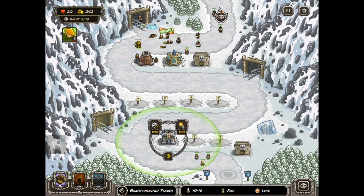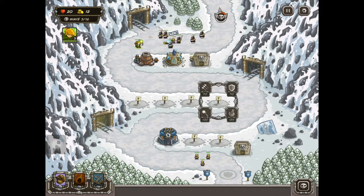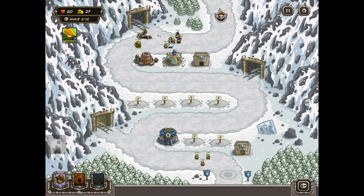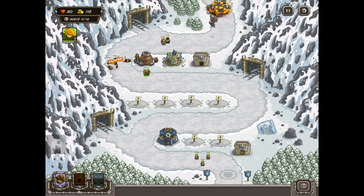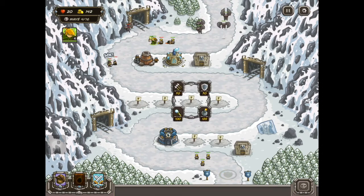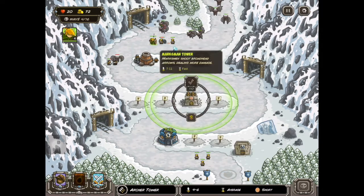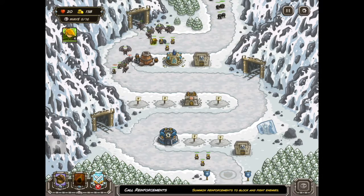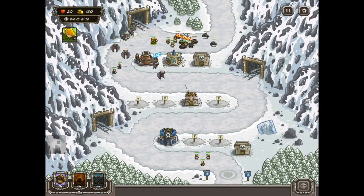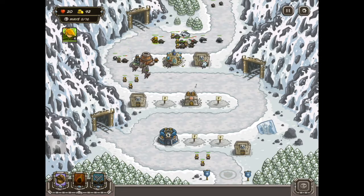Oh, flying mobs. Boom, musketeer's up. I won't press that yet, because I know the enemy... 'If it bleeds, I can kill it.' Might as well get the extra gold. Let's get another archer right here in the very middle. Upgrade him. Or more wargs. Oh yeah, these guys are going to be hella annoying. Wargs, wargs, wargs. Look at them.